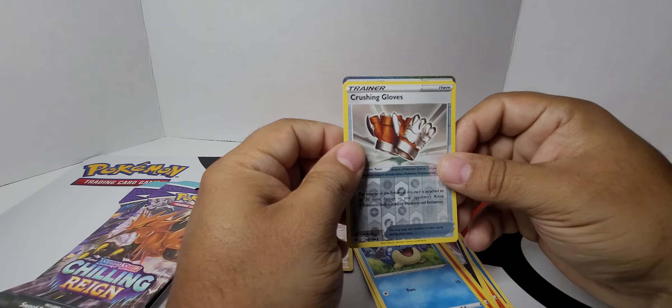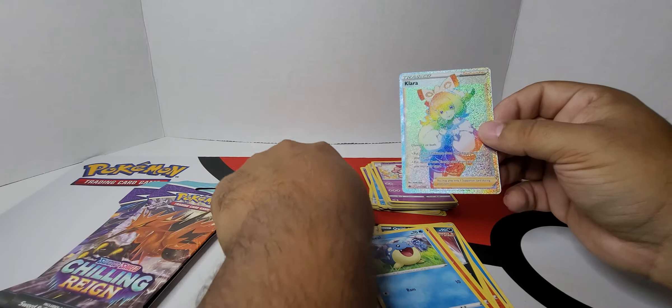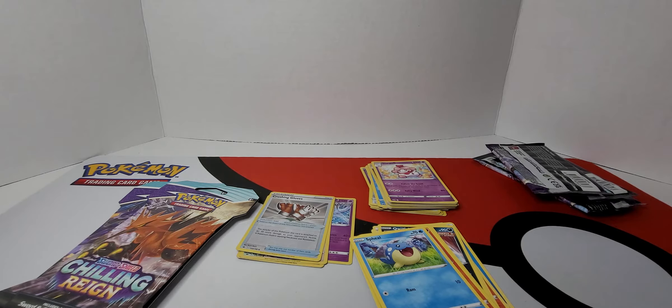This is a holo deck — it is a trainer. Karen's convention... it's a Clara. Again. You can tell the order; you can tell it's a Clara. We got Clara in the last one too. So that's number two for us.